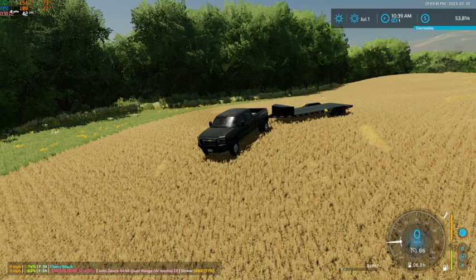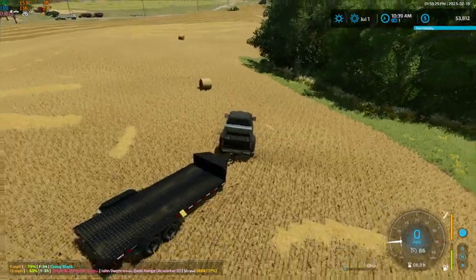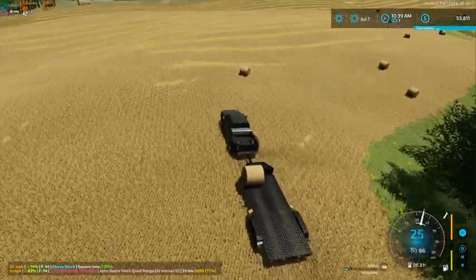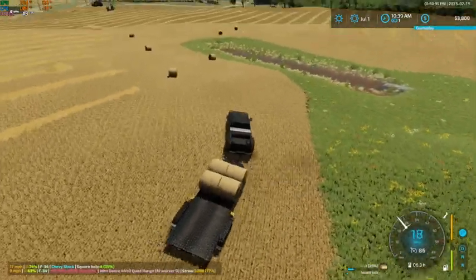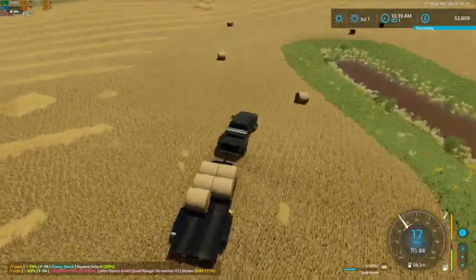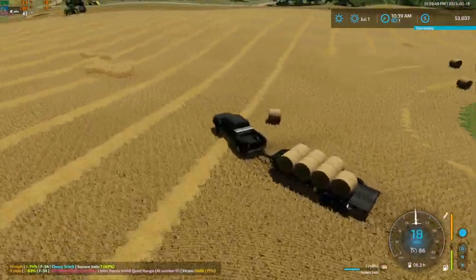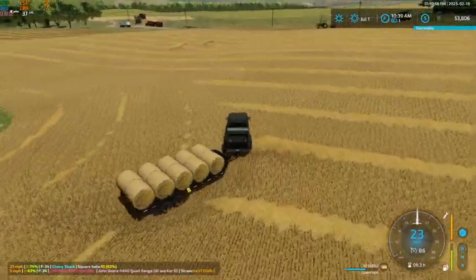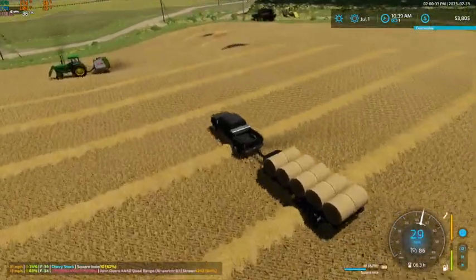Hey, what's up everybody, Kraft Farms here and welcome back to another video here on UMRV. Today we are working on making some straw bales and hauling them out of here. I did get started on hauling off some of these bales around the headlands. We got just a few more left here around this headland, and then we will work on following him around on his up and down rows. I got the tractor going and putting up them bales.